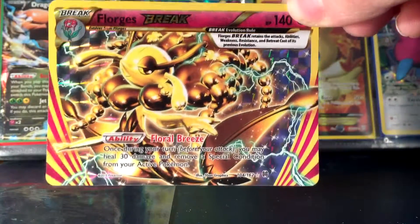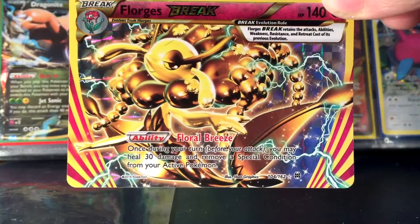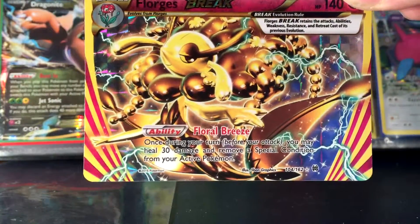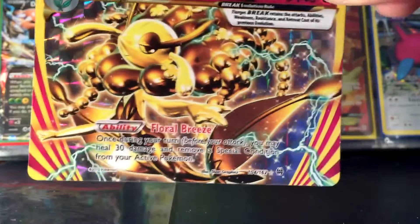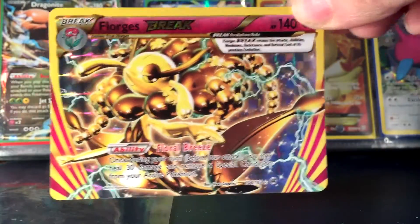You wouldn't actually put this as your active Pokemon — you would use this Pokemon on the bench to heal status conditions like burns, confusions, or poisons, and also help get that HP recovery back and make sure you remove some damage counters from your Pokemon.